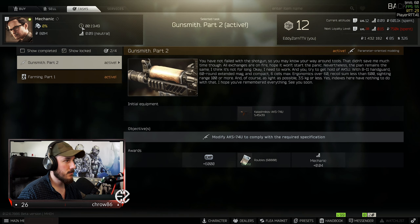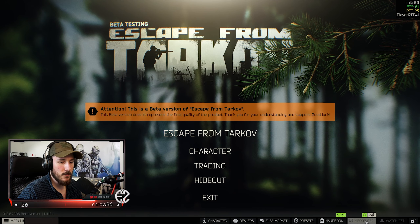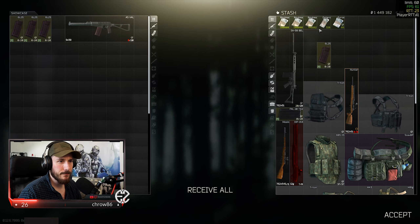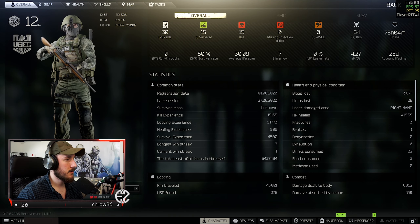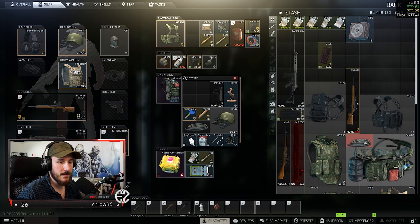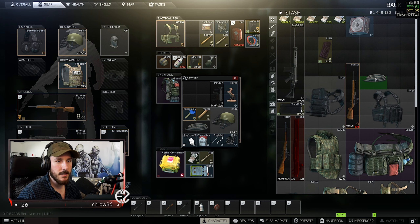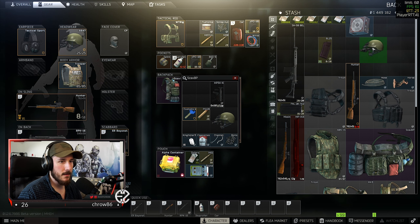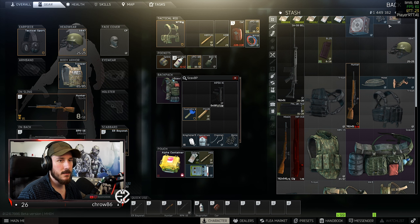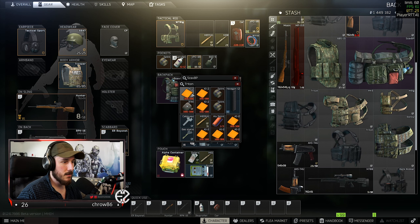Chemical part 1 is actually not that hard. One thing we could do for the next episode is go into factory with a pistol — but I think that's a little bit too risky for my liking because I don't want to die. I'm actually going to think a little bit about what I want to take with me to that raid.